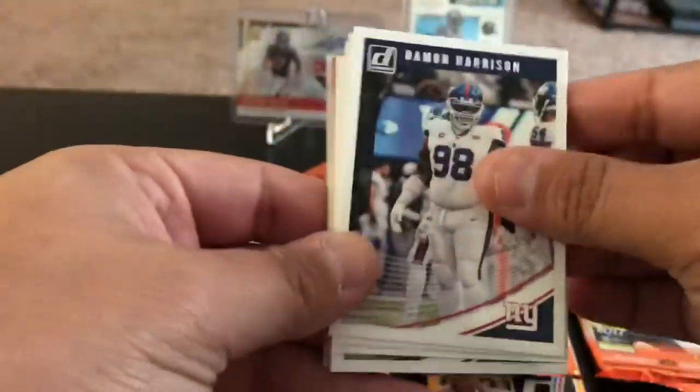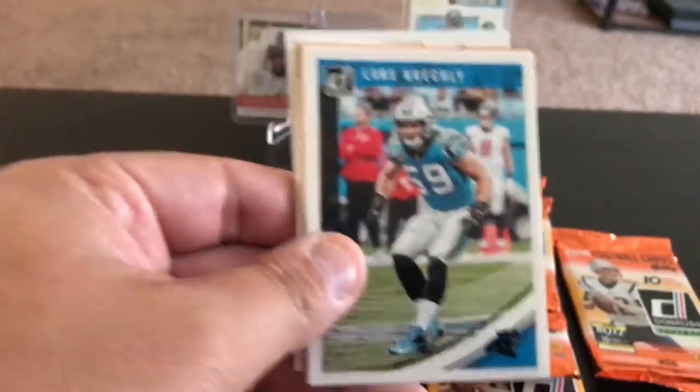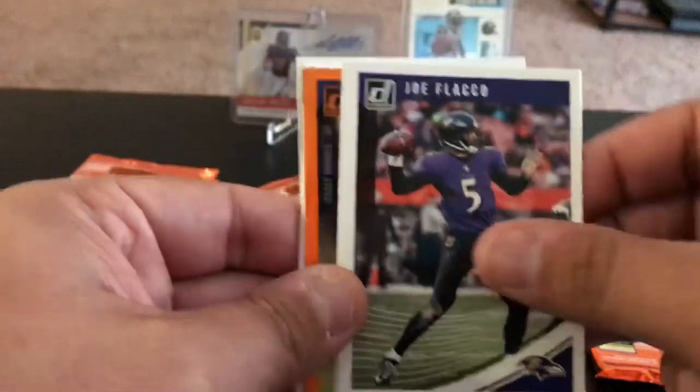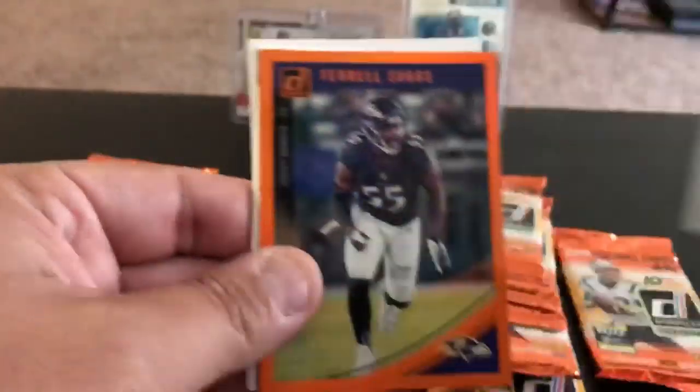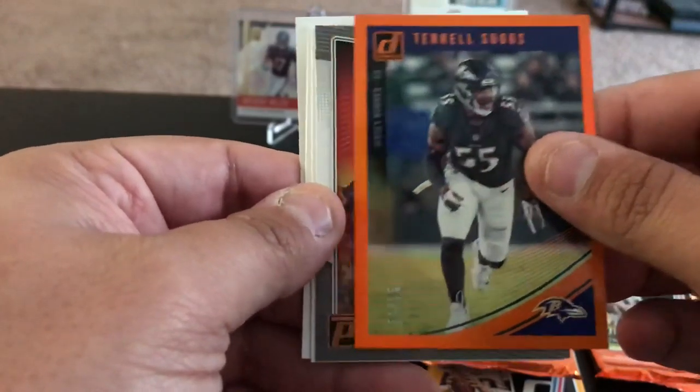Ronnie Harrison, Dak, Jerick McKinnon, Luke Kuechly. We got an orange Joe Flacco, Leonard Fournette, and a Terrell Suggs jersey numbered 11 of 55 — that one's numbered.